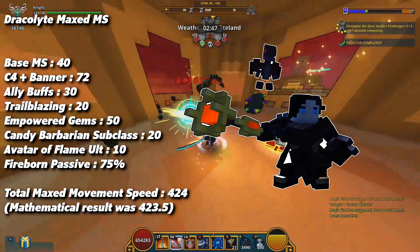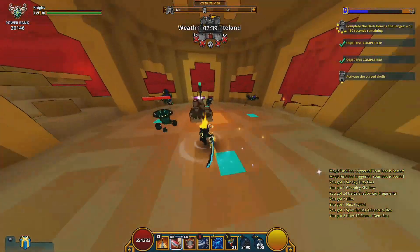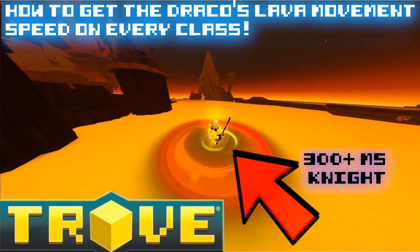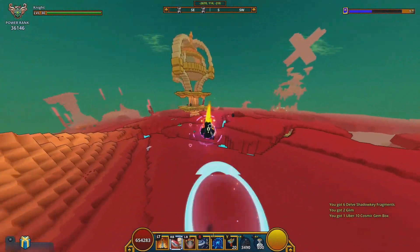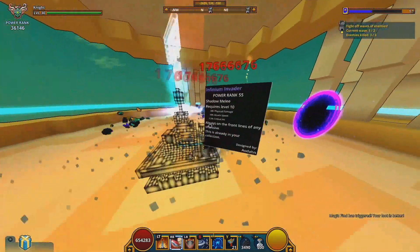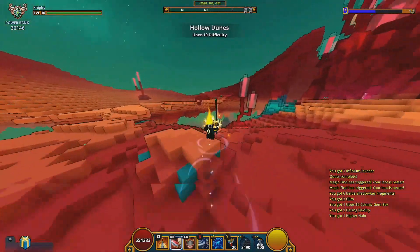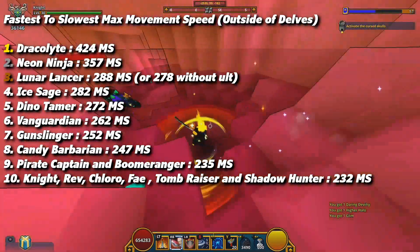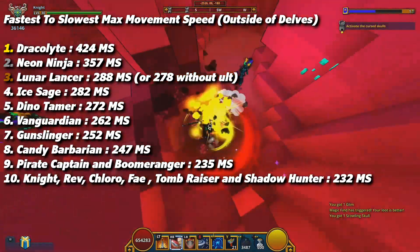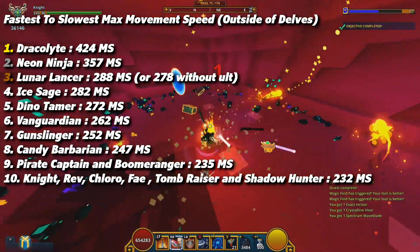I should mention you can do the Dragon Cell glitch which gives Draco's lava movement speed buff to other characters — I made a video about that. But in this video I'm only covering legitimate maximum movement speed per character without glitches. For those who skipped ahead, the on-screen list shows all characters from fastest to slowest.